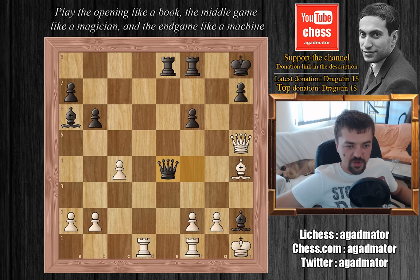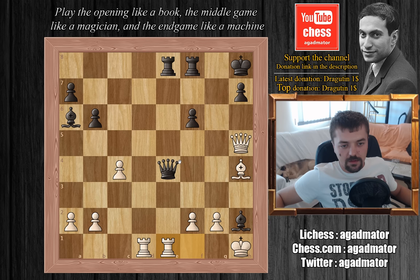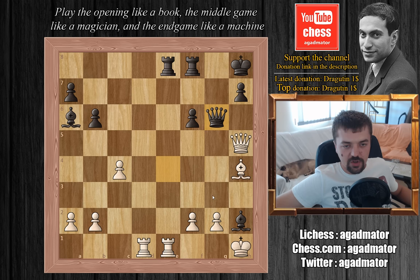Vasyukov captures it, and here Tal plays rook to e1. The queen cannot move because Tal is attacking the rook on e8 with the rook and the queen, and also this bishop will fall as well. Vasyukov plays queen to g6 and offers to exchange queens. Tal captures — queen captures on g6, h captures on g6.